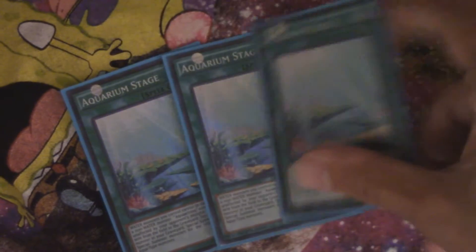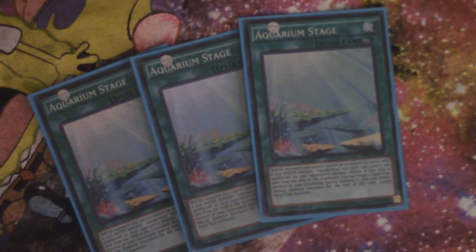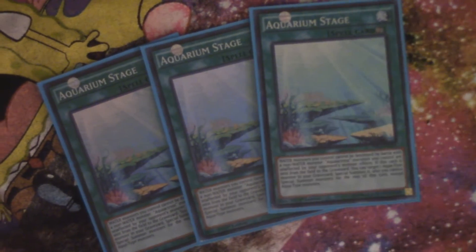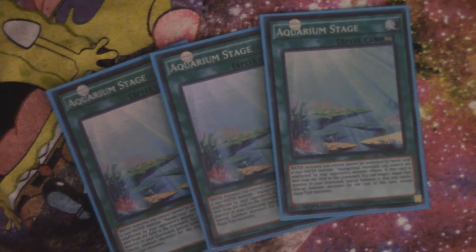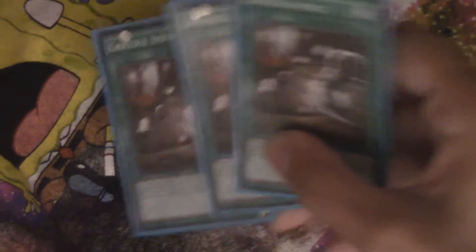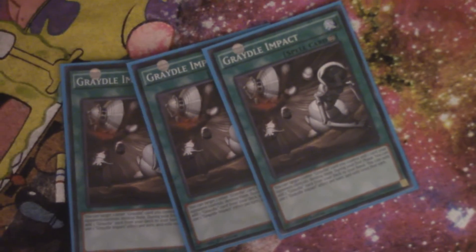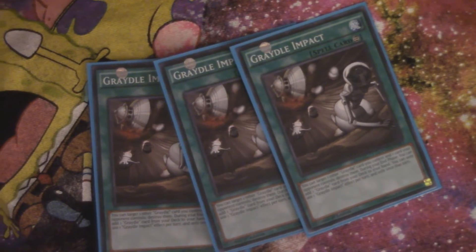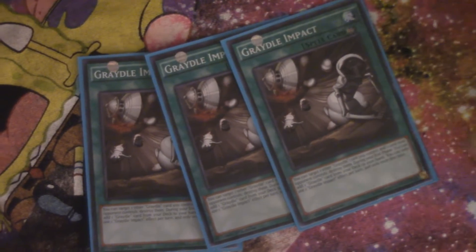The continuous spell I was talking about earlier is Aquarium Stage, which prevents your water monsters from being destroyed by battle. So if you play that first turn with Barrier Statue of the Torrent, the opponent can't really special summon anything other than water monsters — just hope you're not playing against Dinomist or something. We have three Gradle Impact for popping some cards sometimes, but mostly because it's a once-per-turn search, which is amazing. You can only use each effect once per turn, so it doesn't matter if you have two on the field — the effects do not stack.